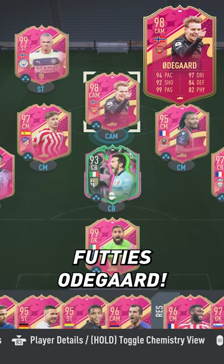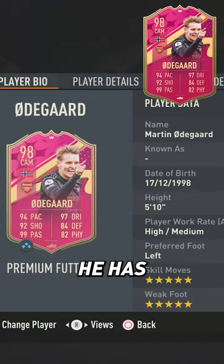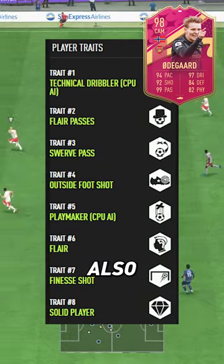Goodbye Dino, it's time for Fuddy's Autoguard. And finally, he has a usable weak foot. His traits list is also impressive.